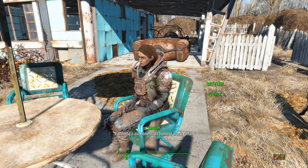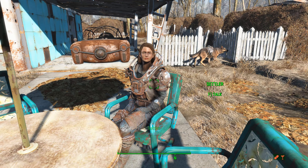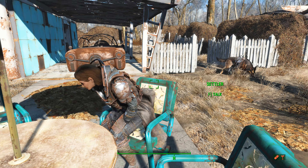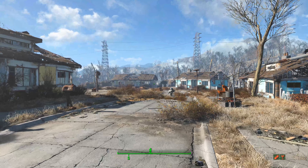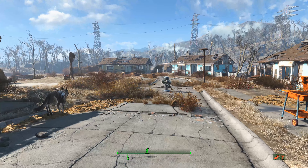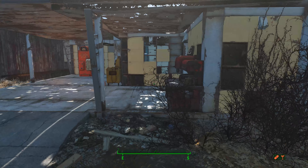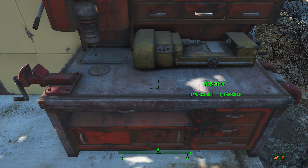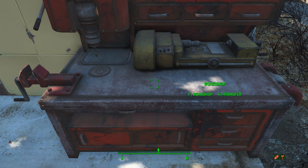Here's a random settler — it kind of randomizes them. You can talk to them, give them gear, make them equip gear, weapons, and armor. I have set up a trade route between this settlement and another settlement I needed to build some things in, because it will make your stash of crafting components the same in both towns. Otherwise you actually have to lug things between towns, which is lame.